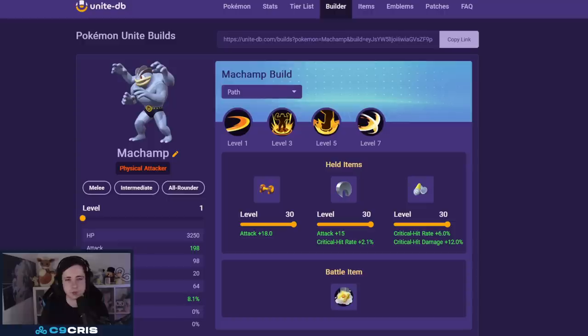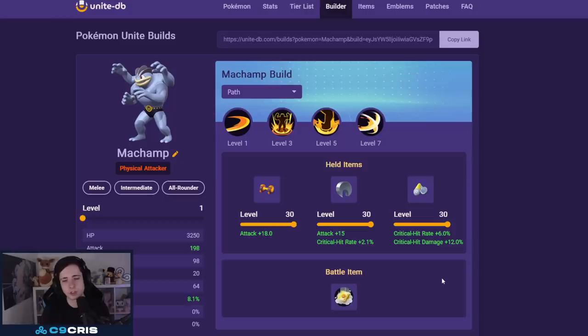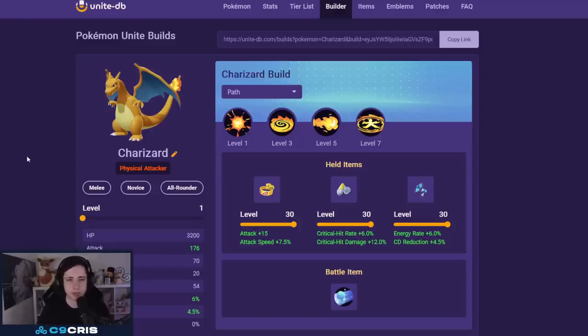Next we have a very good reliable build: Machamp with Dynamic Punch and Cross Chop, with Attack Weight, Razor Claw, and Scope Lens. This move can crit, so it's very important we have a lot of crit rate, which means we also play crit emblems. Go six brown four white and try to fill in crit emblems as many as you have; otherwise flat attack or HP is totally fine. Battle item: always Eject Button.